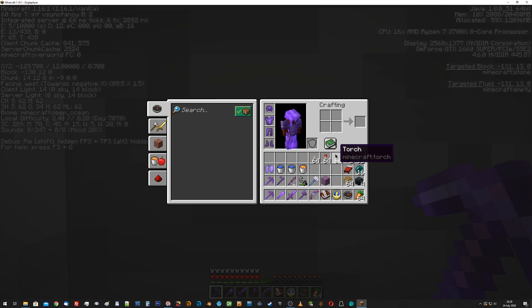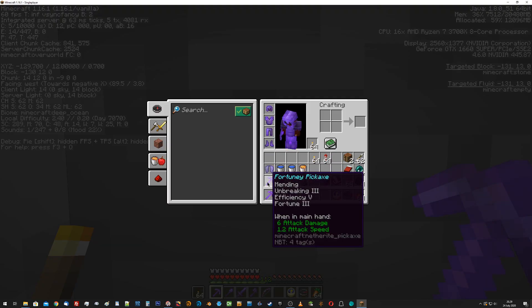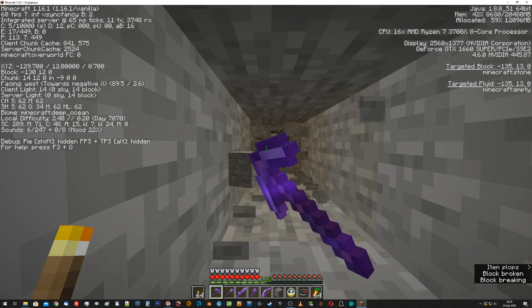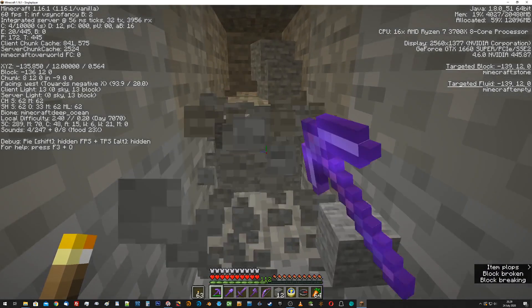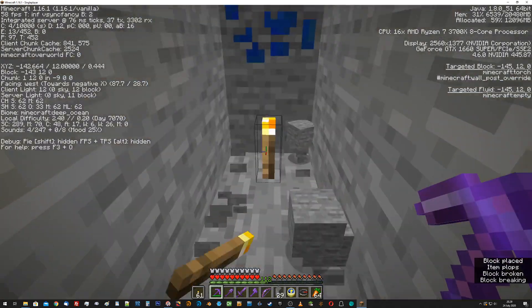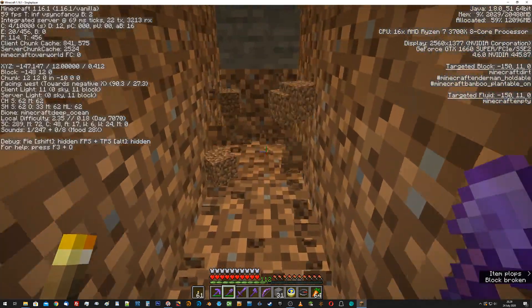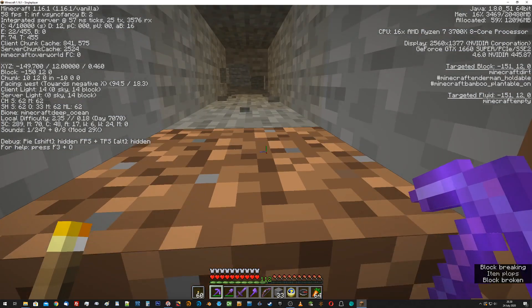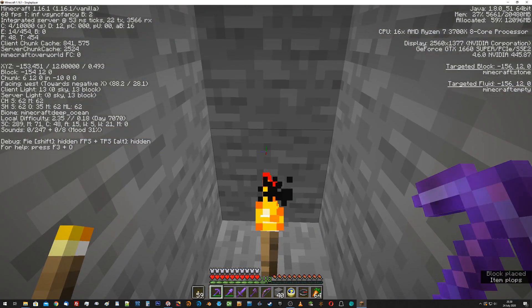I've got my torches. This pickaxe is silk touch, so I'll be able to get stuff for repeaters and comparators if I need it. I can get cobblestone for something too. I'm going to shift-walk so that if I happen to run into lava I don't walk right into it. This could be a sea lantern floor down here but it's not why I'm here right now, I'll deal with that later. There's dirt, which I want broadly, but for now it's just a hassle.